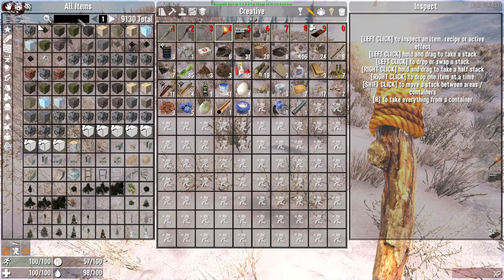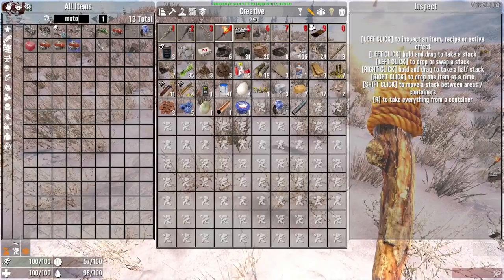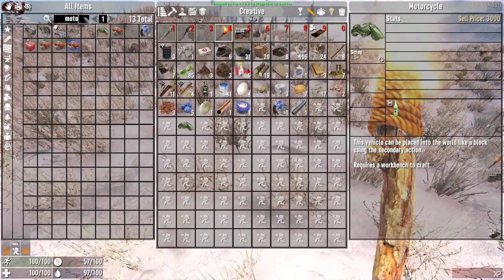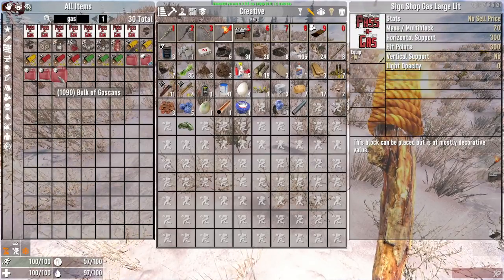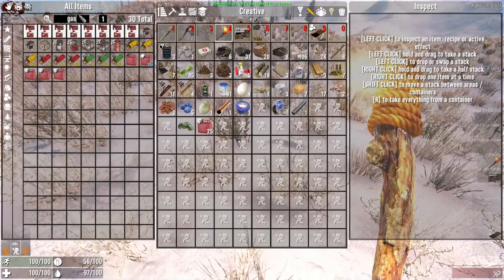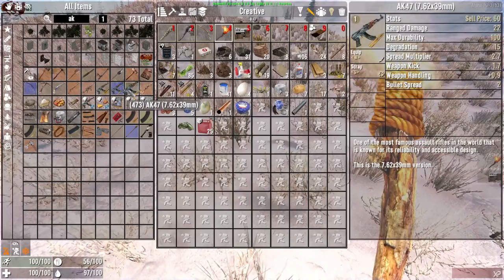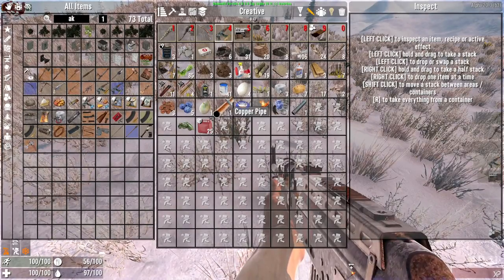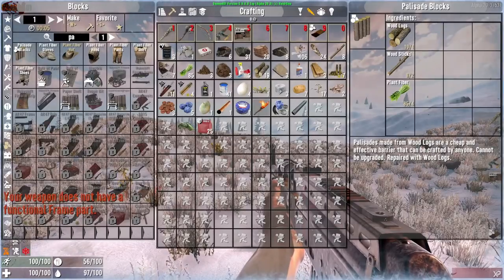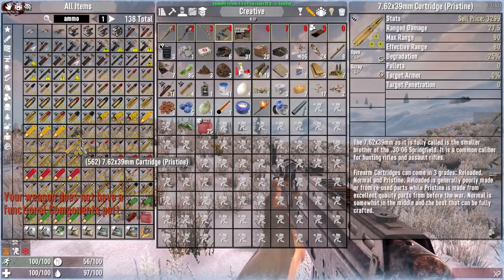Let's go ahead and make a bike in creative mode. Let's see — motorcycle. We're just going to cheese this really quick, guys. Then let's go ahead and find an AK. We get this one here.